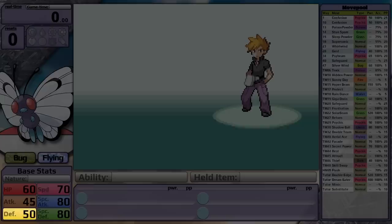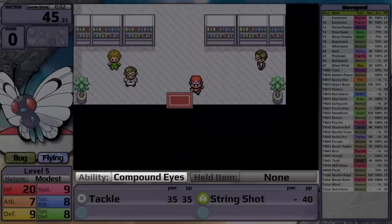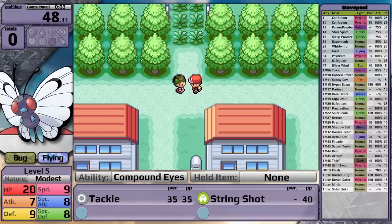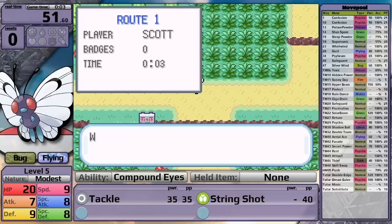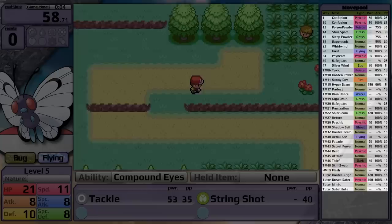For base stats, it has 60 HP, 45 attack, 50 defense, 70 speed, 80 special attack, and 80 special defense. So it's mostly a fast special attacker. It's going to have Compound Eyes, and normally I'll talk about hidden power at the beginning of these videos, but as a breath of fresh air, you can actually only get the hidden power TM if you have the ability Pickup, and I ban using Pickup on the Pokemon I'm using for HMs. So in these videos, I'm not going to be able to use this incredibly flexible move to solve my problems. In Generation 3, Butterfree gets a pretty decent move pool. Obviously, it starts off with Confusion, then it gets Sleep Powder through level up, as well as Gust, the same type attack bonus move, and then Psybeam.